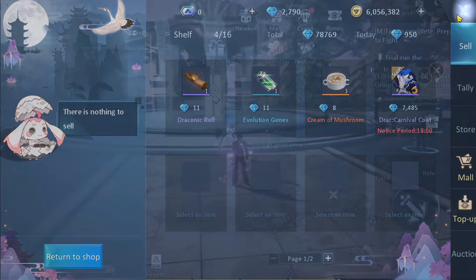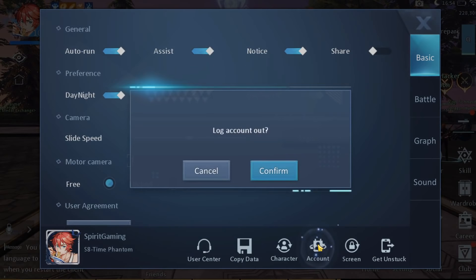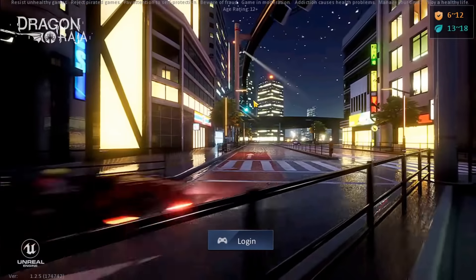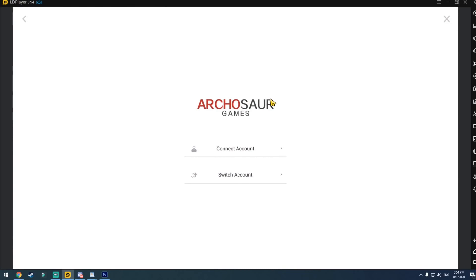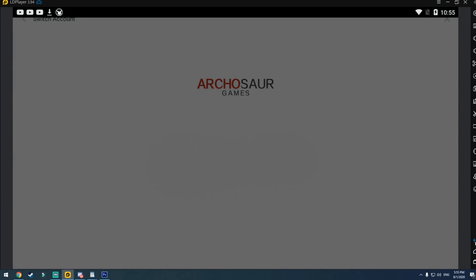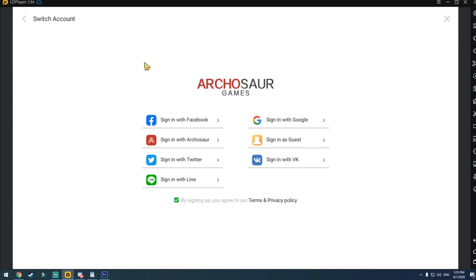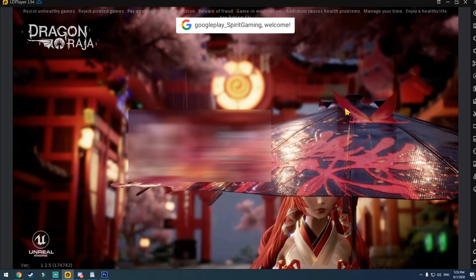Let's do that. Half price is 7.5k diamonds. I list it for sale and it has a notice period of 18 hours, so tomorrow I will be able to buy this on my alt account. To go to my alt account, if you are already in game, you want to go to settings and switch accounts. I'm playing on emulator right now. So all you have to do is press on login, switch account, and press sign in with Google. You want to immediately press this.